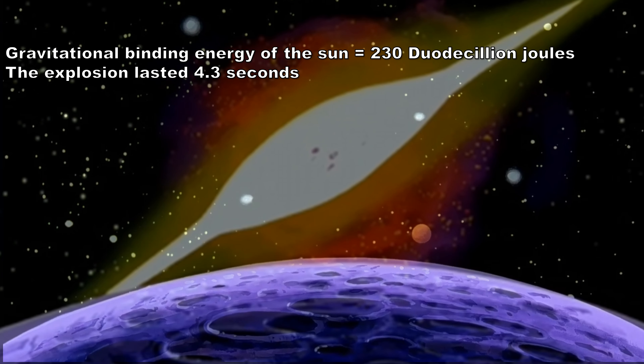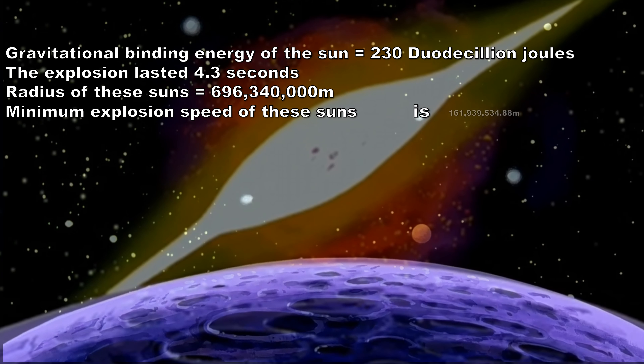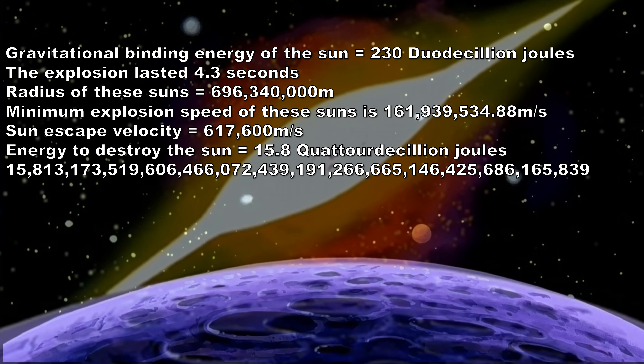We can say that the Sun must have exploded in less time than this, so we will use at least 4.3 seconds. Using the radius of these Suns, we can say that the speed at which they blew up was 161 million metres per second. Compared to the Sun's escape velocity at a mere 617,000 metres per second, we can upgrade the gravitational binding energy from 230 duodecillion joules to 15.8 quattuordecillion joules, which is an insane increase, already beyond what we were before.